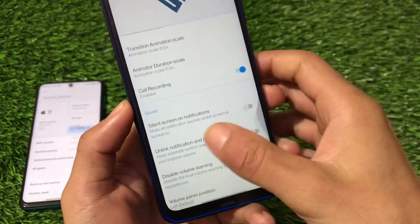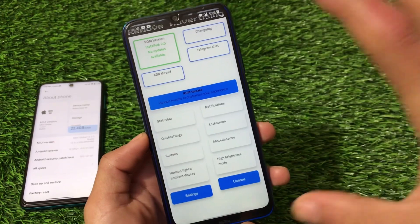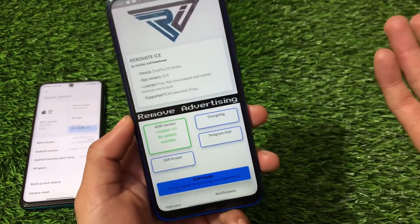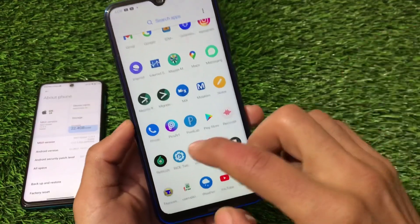The ROM also comes with call recording and Wi-Fi VoLTE support. However, carrier video calling was not working on my Airtel connection — though it might work for you on a different carrier.